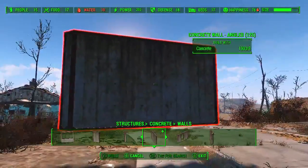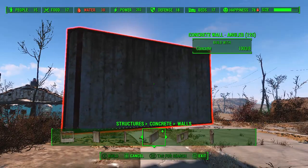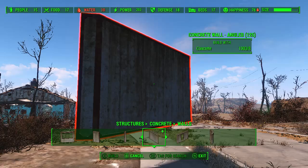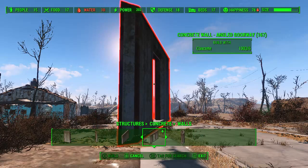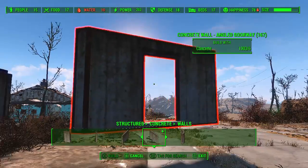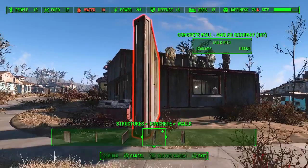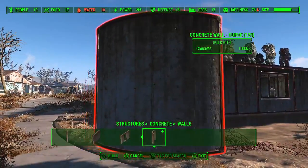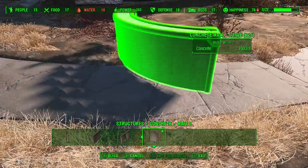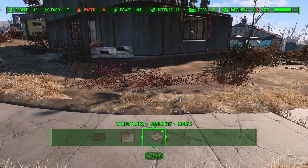We've also got the angled walls, which have little angles on the ends, so when you snap them you can have the angles for that angled floor piece. We've got the angled doorway as well — you can make your house, you can put a doorway on an angle. It's super cool. And then another one of my new favorites: the curved concrete wall. All these can be buried into the ground, and they all snap together really well.